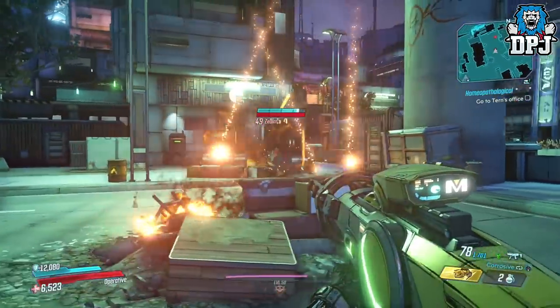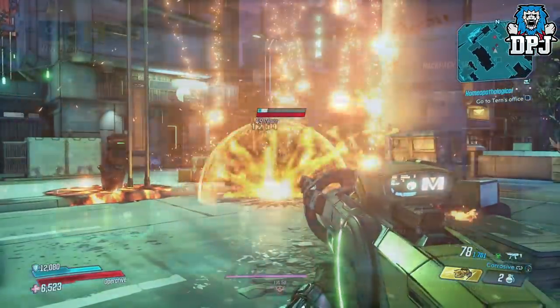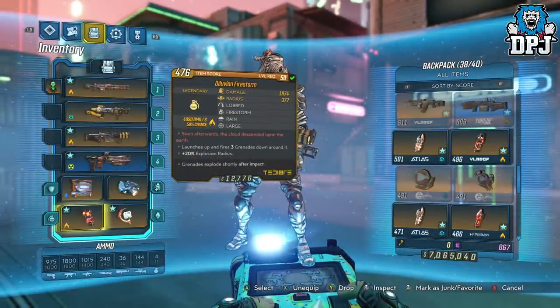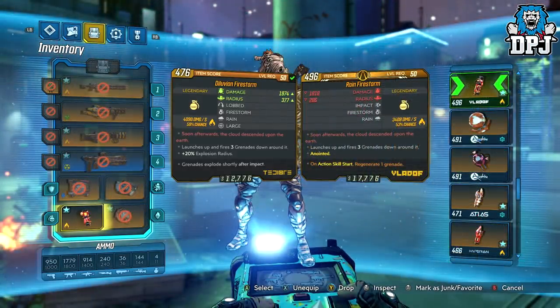And when it seems people, this isn't even the best one. Because next up we have the Diluvian Firestorm, seen on screen now. This version of the Firestorm definitely hits harder, and you can see this in the stats when you compare the two.